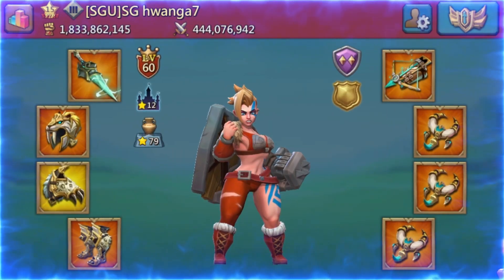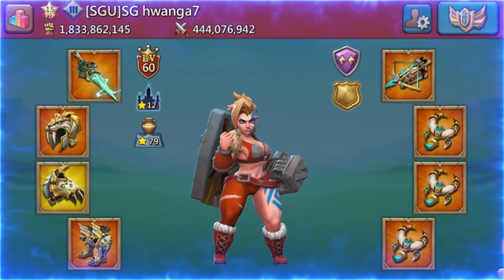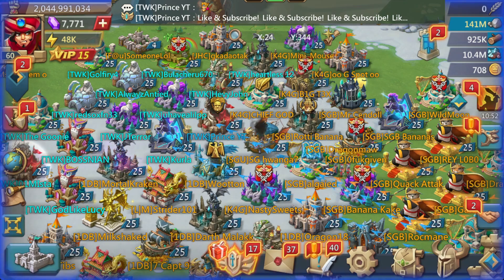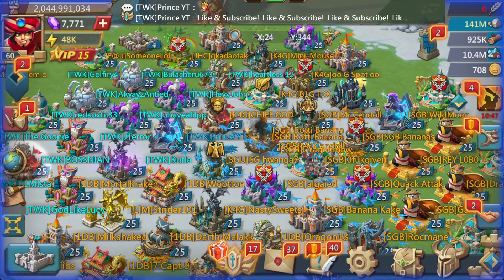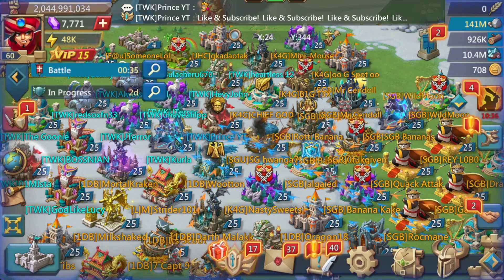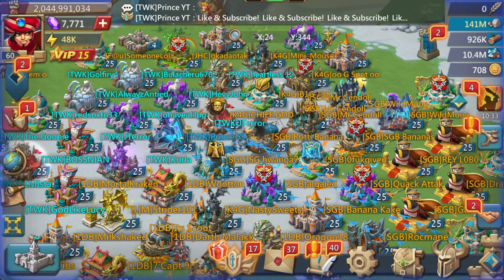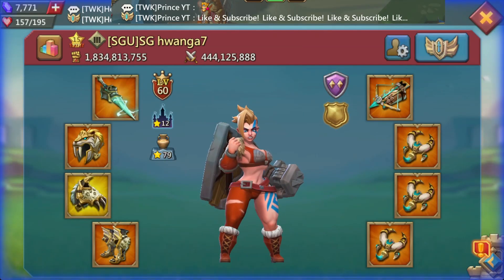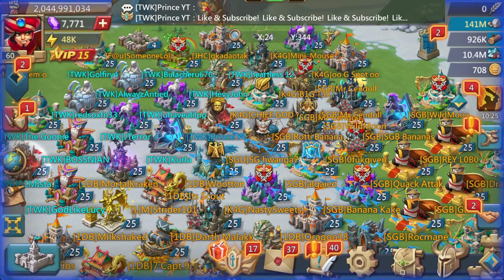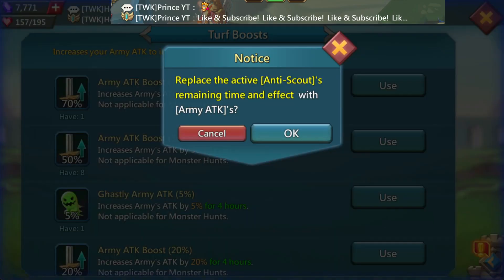Let's try and find another SGU target. Here we go with SG Huanga7. We found him in his speed gear in the middle of nowhere. Now, this guy didn't port in to reinforce his R5 at all, so we can only assume he is offline. As you can see, we've got the rally leads all porting around the target. We've got me, Chief God, Roddy Banana from SGB, K4G, Aljaid, Nasty Sweets, and Wooten over there in 1DB. There's a bunch of us rallying — I think we've got like five rallies up here. I think ATF are rallying too. Well, I can't see where the castle is — there's too many castles there to see.